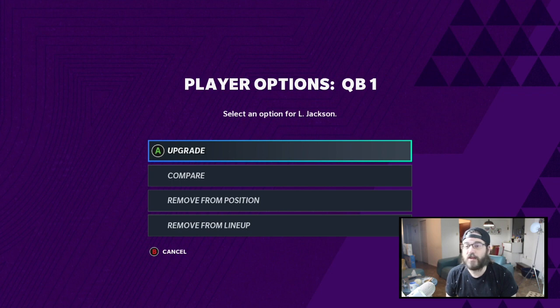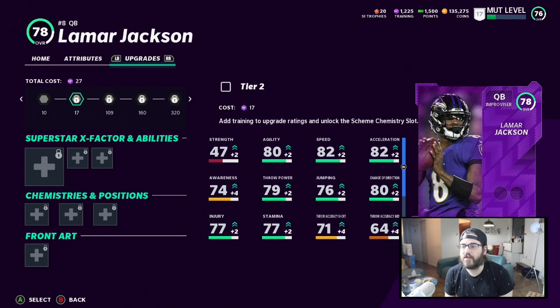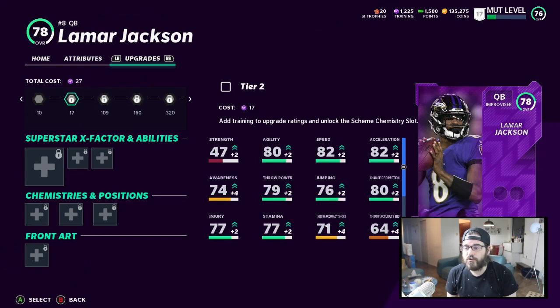That took forever to load — these menus are brutal right now. So it takes us into the new upgrade path. One thing that I like here is you see the total cost at the top, and as I switch from the 76 to the 78, I see the running total: 136, 296, 3616. So I know it's only going to cost me 616 training to that point, and I have 1225 in the bank, so I can easily upgrade. It's kind of nice the way they've done that.